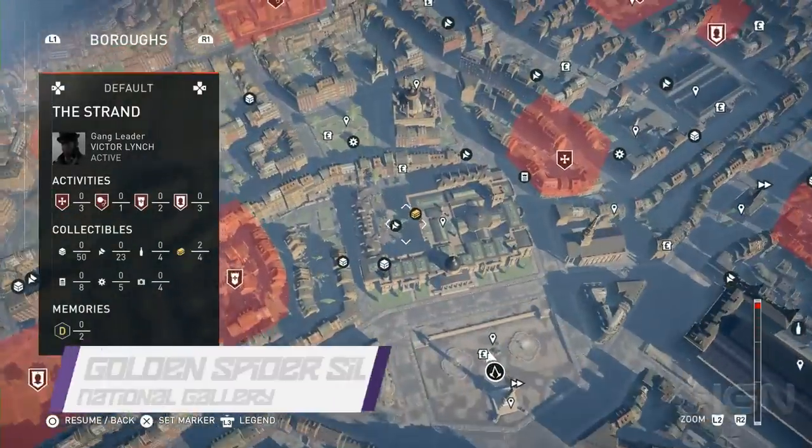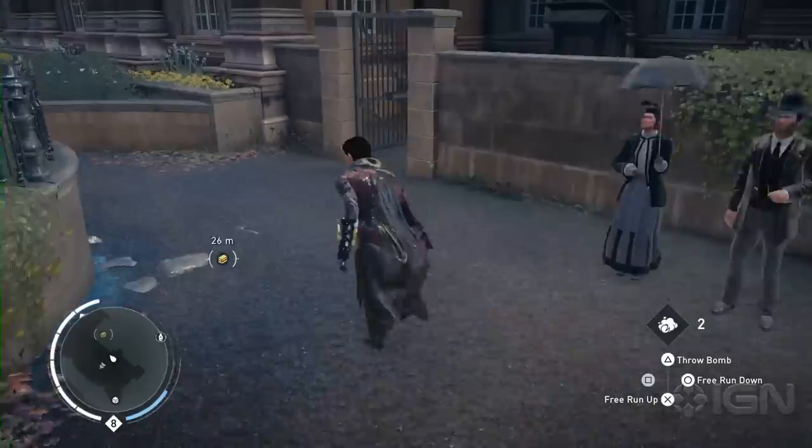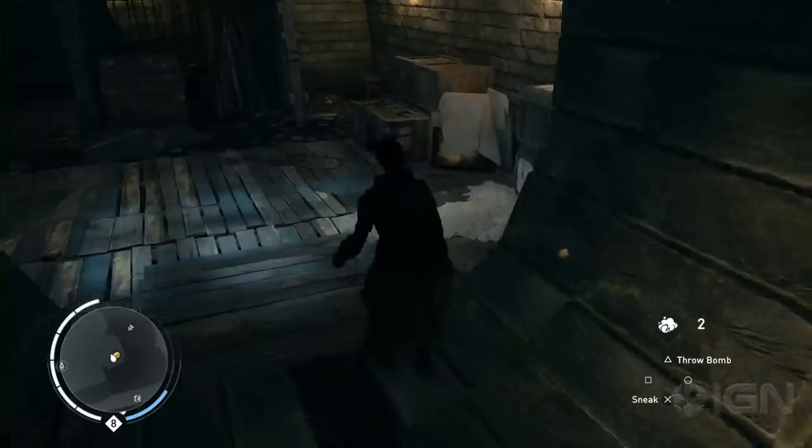Next up, Golden Spider Silk. If you want to craft the Aegis Cloak, head over to the National Gallery — it's also in the Strand. Around the side of the gallery is a courtyard that hides a sewer entrance. Run through the passages to find a chest in a small room.